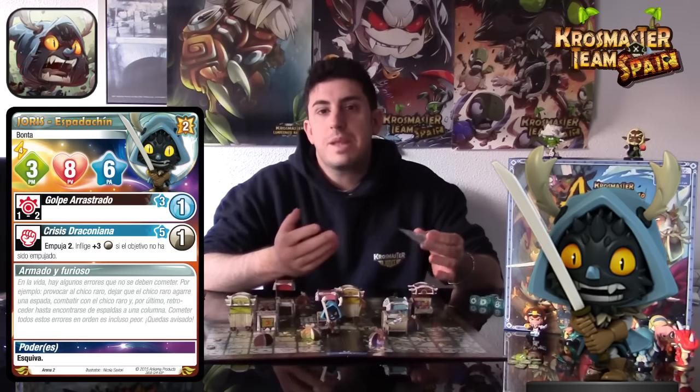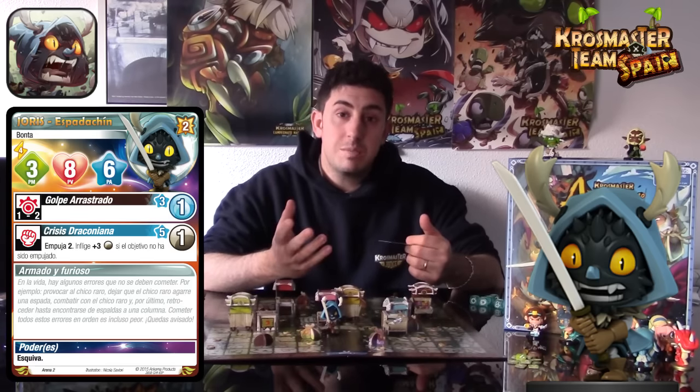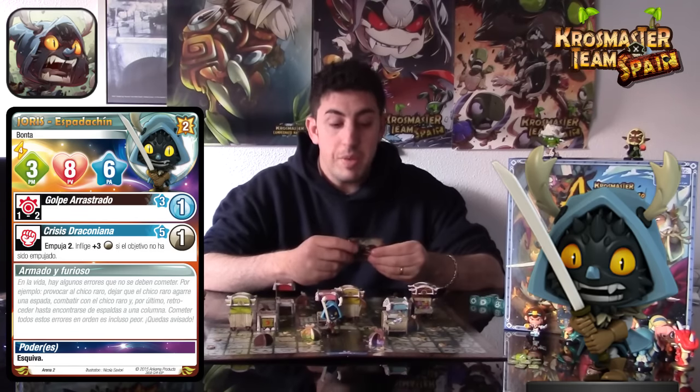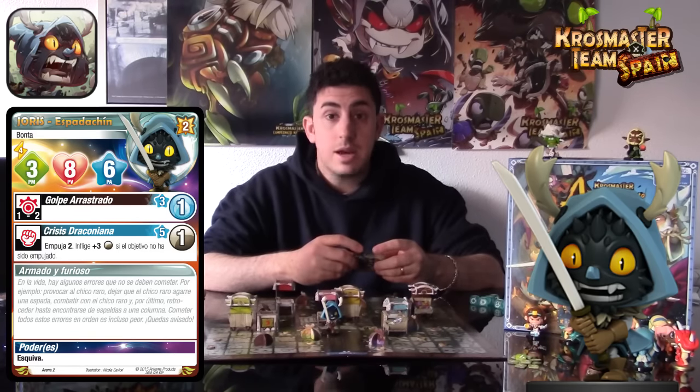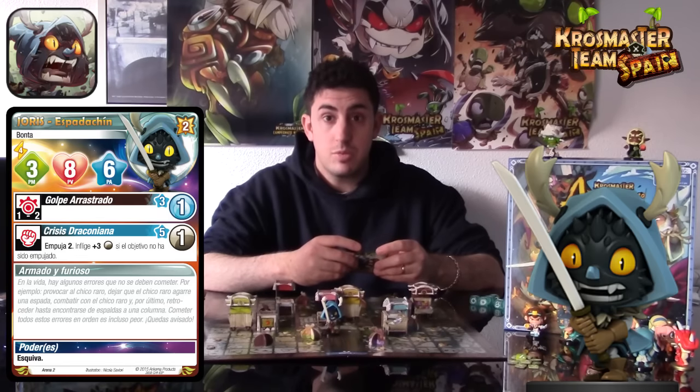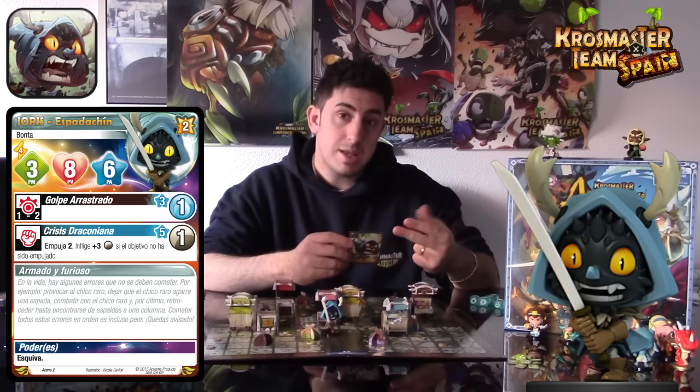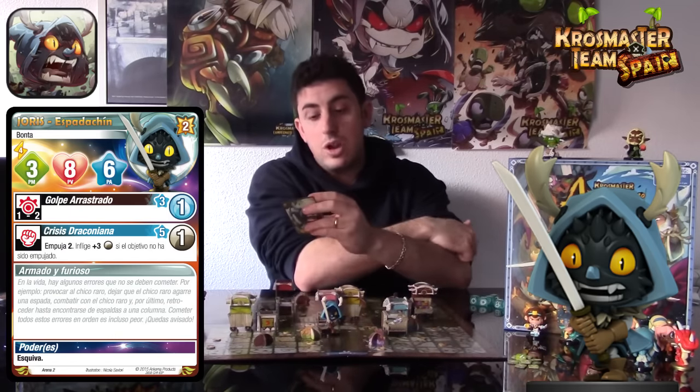Joris cuenta con 4 de iniciativa, lo cual es relativamente baja, y vamos a poder colocarlo para rematar y sobre todo aprovechar su segundo hechizo, la Crisis Draconiana. Cuenta con 3 puntos de movimiento —la media de lo que encontramos—, 8 puntos de vida —que para ser nivel 2 no está nada mal— y 6 puntos de acción, lo cual le permite realizar el golpe arrastrado dos veces por turno o la crisis draconiana una vez por turno.